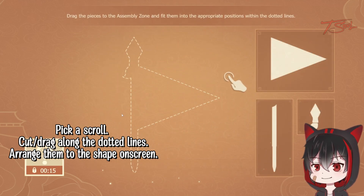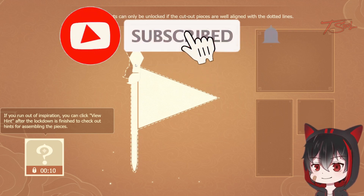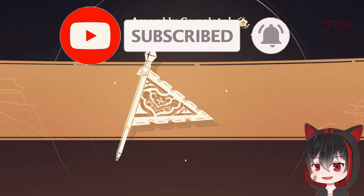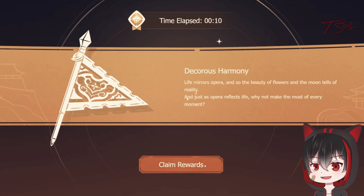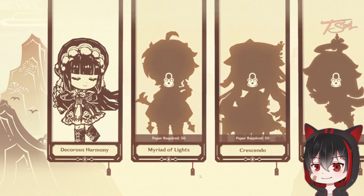In the first day, we'll be making a flag for Yunjin. To unlock the other three scrolls, you'll need to get papers, which is the web currency. You get papers by doing dailies, which I'll show you in a second. But after finishing the flag, go ahead and give that to Yunjin to complete her scroll.